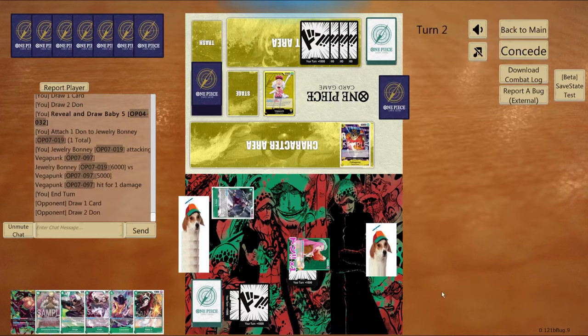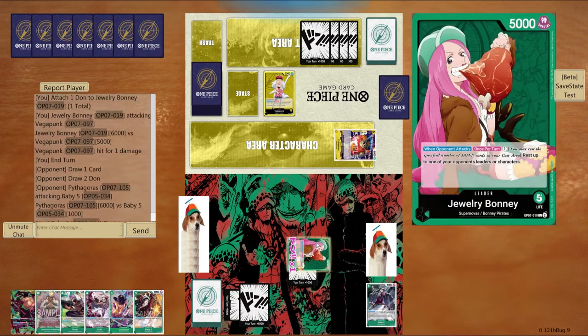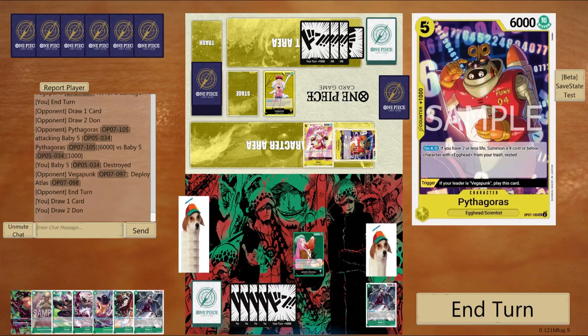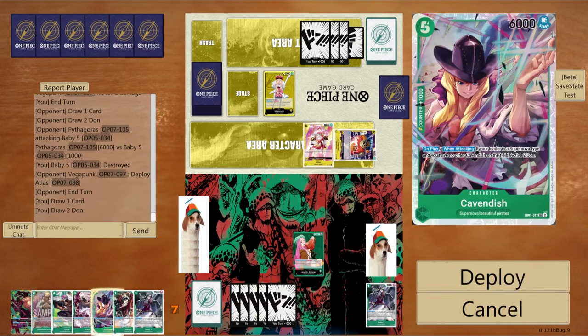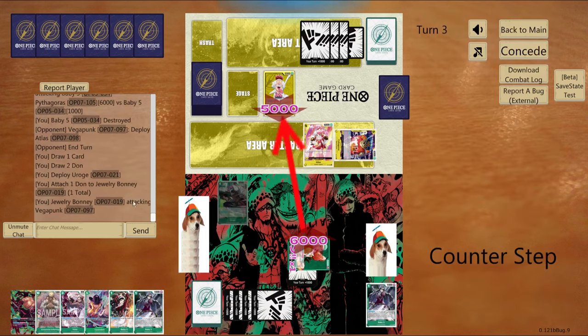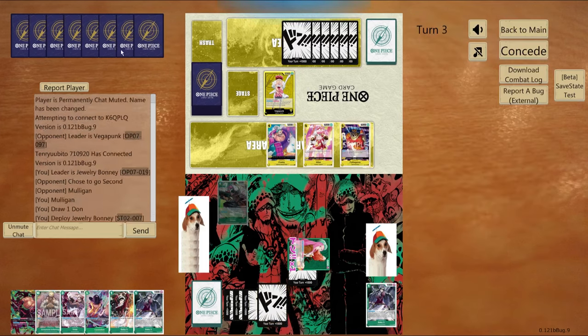It was a fun match. Shout out to the people who were playtesting the dev versions of this game — you guys were fun to play against. So I played a Baby Five searcher and I got a 2K counter out of it. Then he swung 6K with Pythagoras into my Baby Five searcher, so I just let it die. Couldn't use the leader effect there because there's no point in resting the leader, so it is what it is.